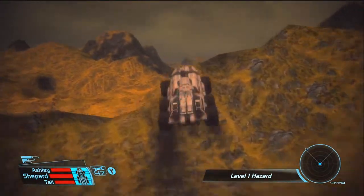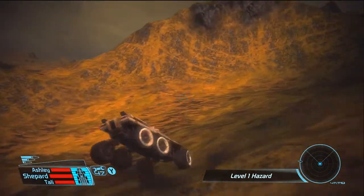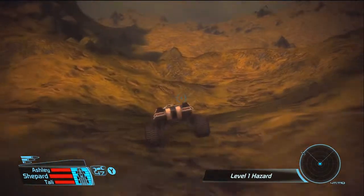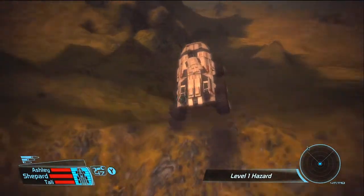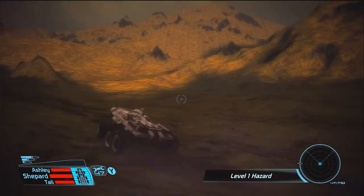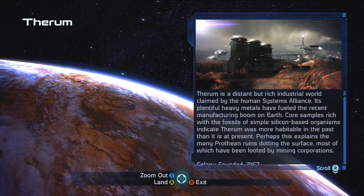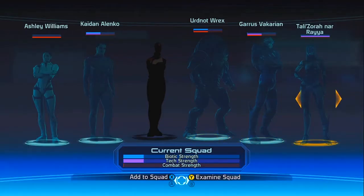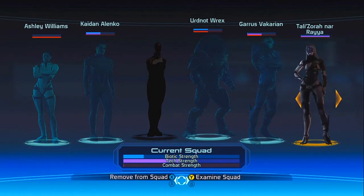We are on the wrong planet right now. I'm pretty sure we're on the wrong planet because we would have had like some type of something. Okay, here it is. It's on the Gnosis solar system, and it's on Theorem. Found it. I forgot that that's what they do — if you don't have specific planet coordinates, you basically have to find it on your own. I forgot about that. Sorry, it's been forever since I played this game. It's okay, we got it now.